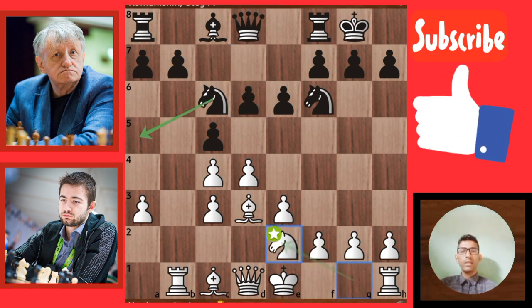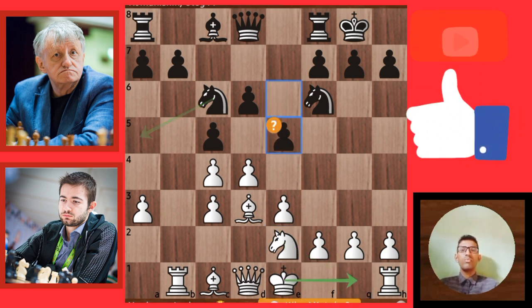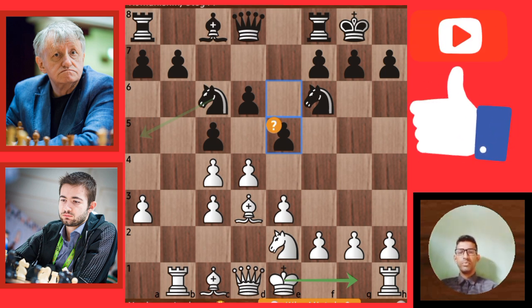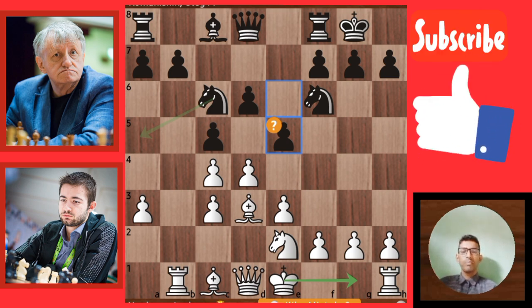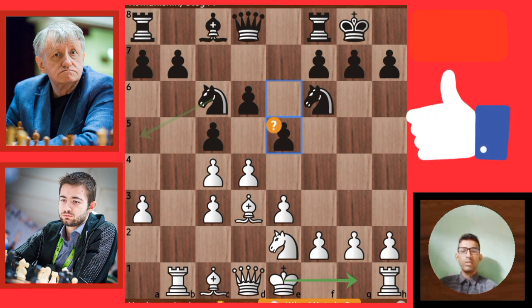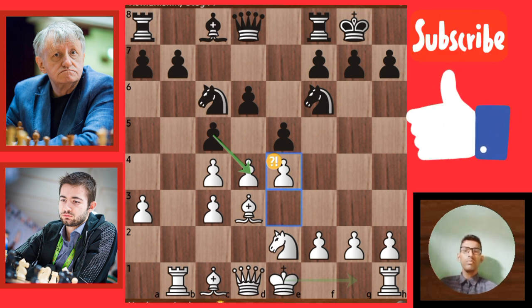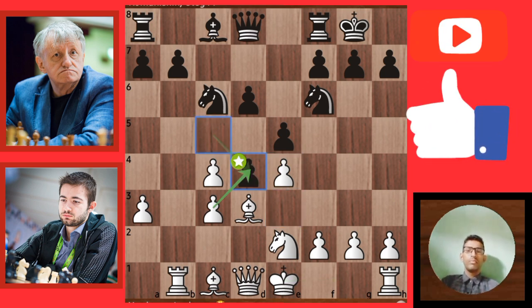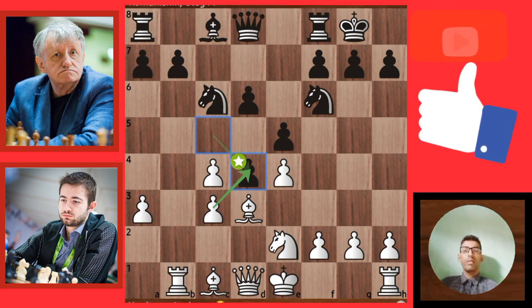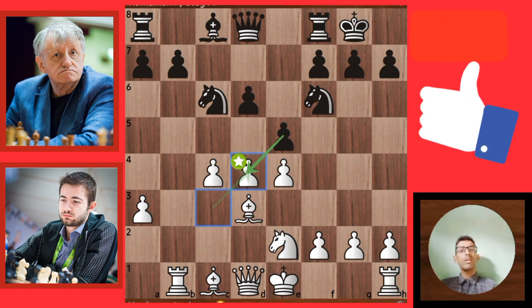Another move of black: white knight takes on D6. Another move E5 — this is another mistake of black. Black's first mistake is E5, because black made a bad move. The next move: white plays E4. Black plays C takes D4.